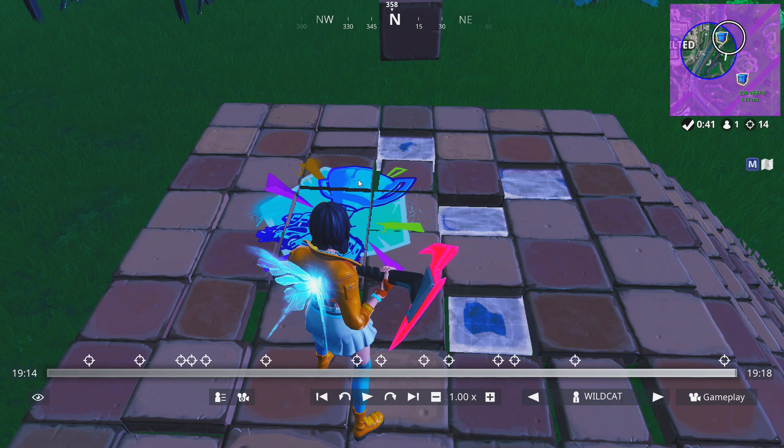The only thing I would have changed is how you take roofs, Wildcat. Be very careful — if you try to take my roof like that, it's almost guaranteed I'm hitting you for roughly 100 with a pump or 70 with the combat. I'll be able to edit my flat roof on you and shoot, then reset it before you even have your shotgun out. It's a little scary doing that. I hope you guys enjoyed — thank you for watching. If you'd like to see the first time we analyzed Wildcat, the link is in the description. I'll see you later.